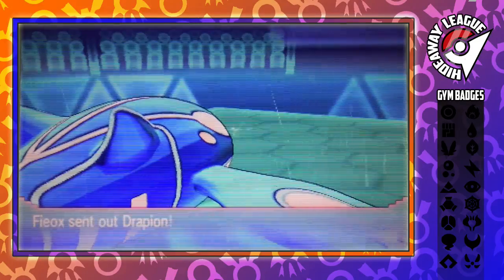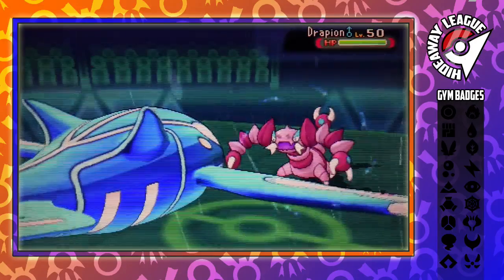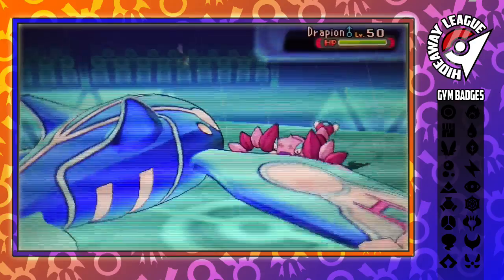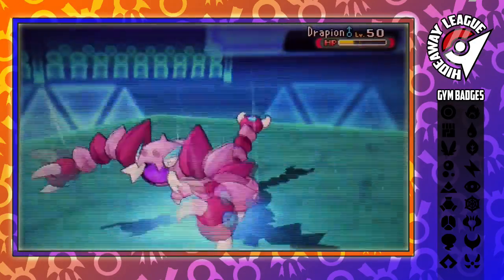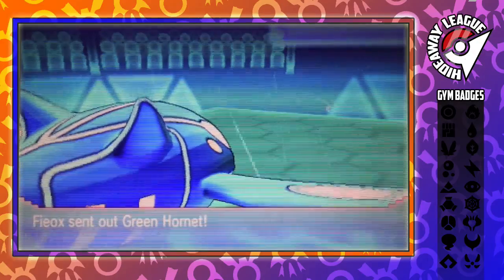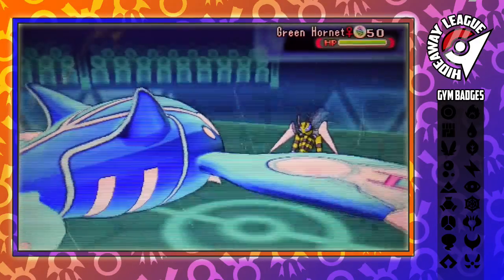He switches out into Drapion. I'm staying in with Kyogre, thinking either he's going to be dead weight or I can wake up. He wakes up and goes for Origin Pulse, which is really good for us. A plus-one Kyogre in the rain using Origin Pulse — that's terrifying, that should take down pretty much anything. He then goes into Green Hornet again, who is going to U-Turn.